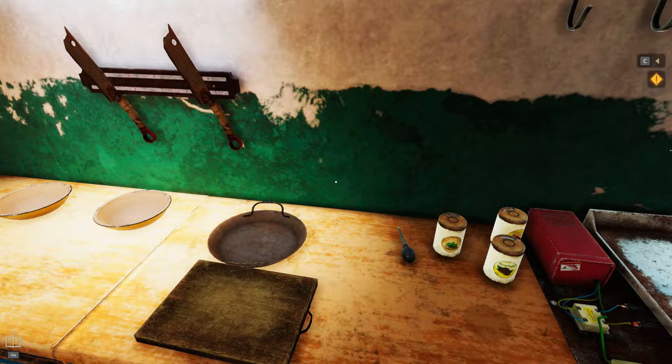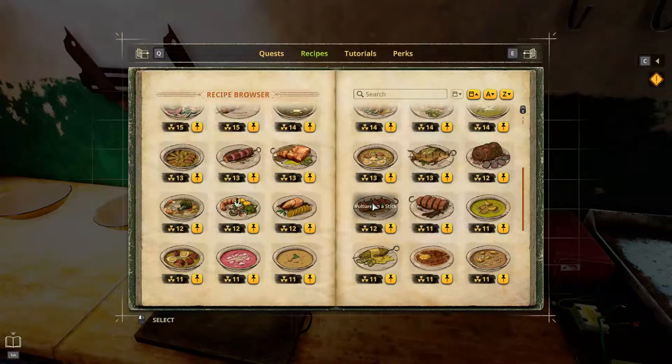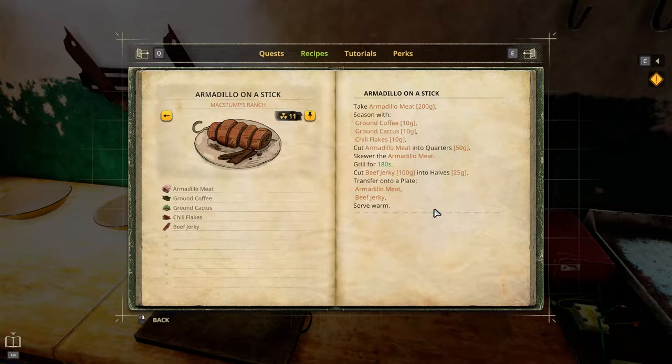Greetings, Soulswind here, and welcome to Let's Play Cooking Simulator Shelter. Last episode, we served Vulture on a stick. This episode, Armadillo on a stick. Recipe number 29 from the McStum's Ranch, Radiation 11.